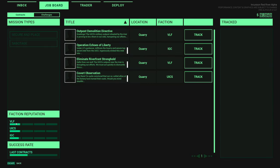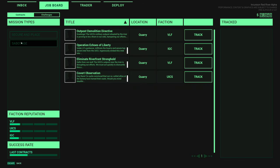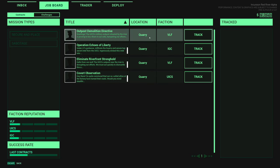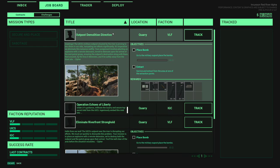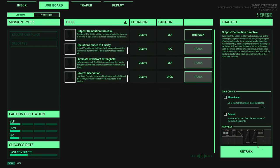Let's try doing one more. I wonder what happens if you get higher faction reputation. But you do kind of lock yourself out of certain things if you do that. So let's do VLF - we've got two missions right here, both are place bombs. Same rewards. This one gives us a hard drive but this one gives us a bunch of magazines and stuff. We'll do this one.